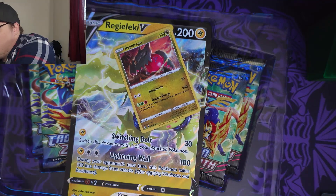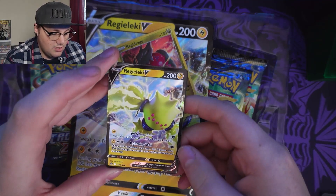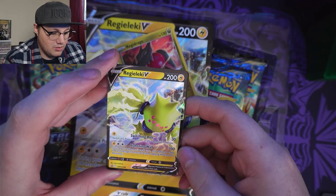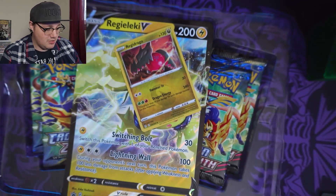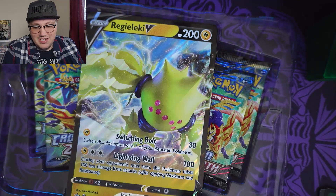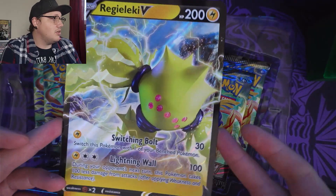And then we've got our Regilecki V. Landing Wall — during your opponent's next turn, the opponent takes 100 less damage, and this Pokemon takes 100 less damage from attacks. I'm not going to complain. I'm not going to play them, but I'm not going to complain either. Let's set this over here and get this giant card out of here.